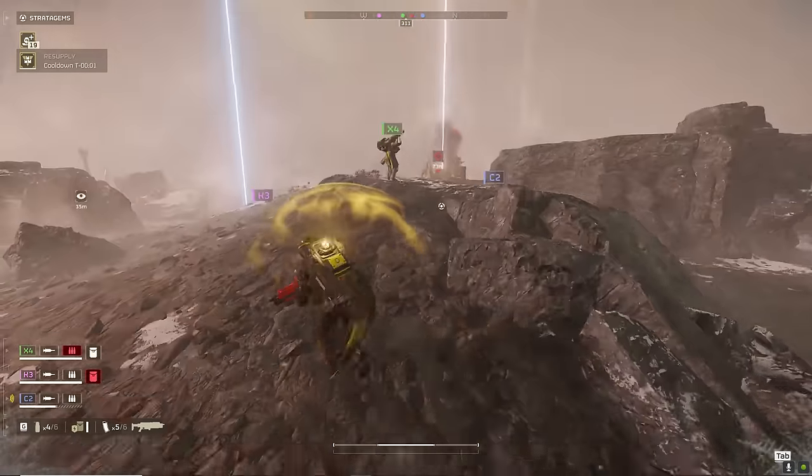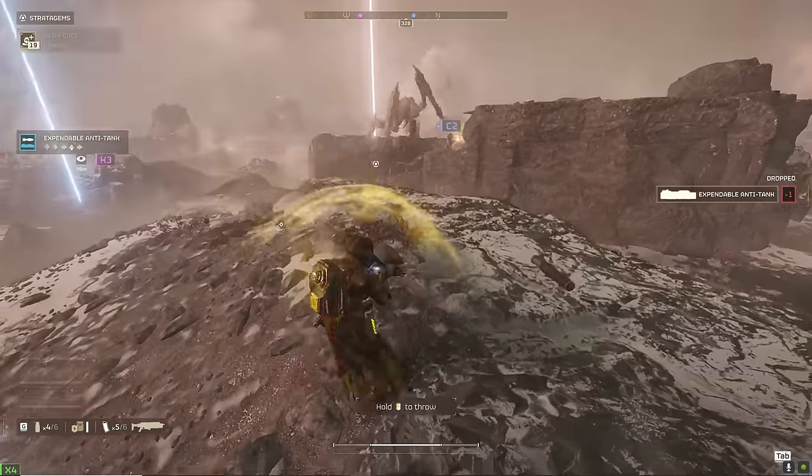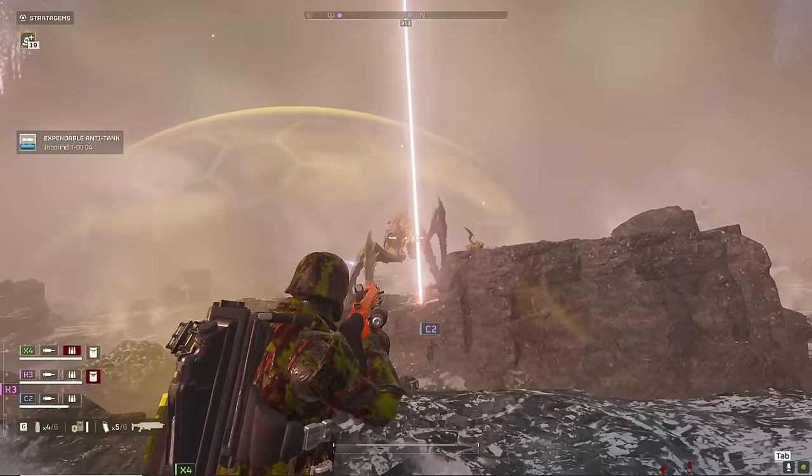This is C2's backpack, but I heard him call in another one as soon as he spawned, so I knew it was all right if I picked it up — nobody else was going to use it. I do this a lot, especially with team-reload weapons. If I see an autocannon pack on the ground, I'll grab it and follow the autocannon guy.